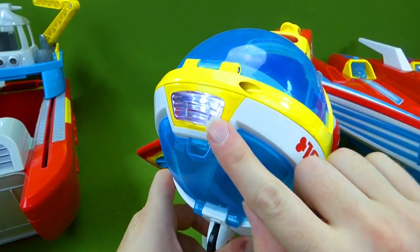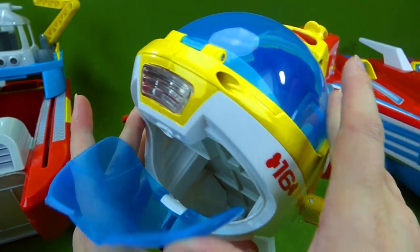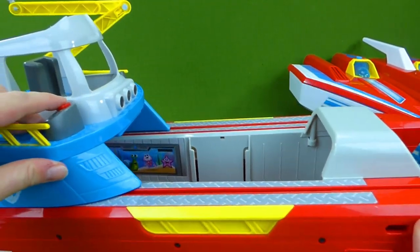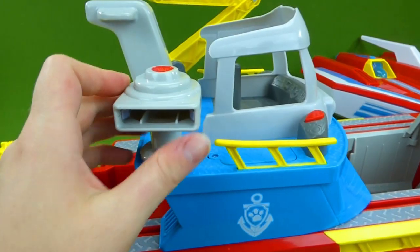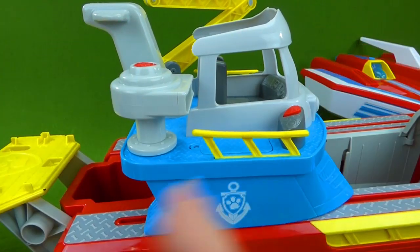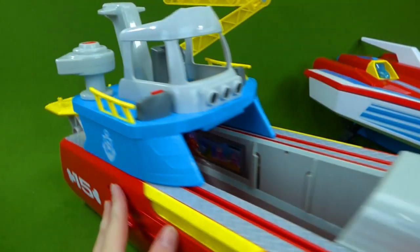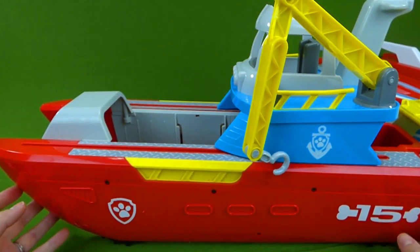And it has a light right here at the front. And you also have storage down here. Then the Sea Patroller will hold vehicles right here — you can put about two vehicles in there. And it has sounds and lights. And it also can shoot lifesaver rings right here — so let's take this one, put it in here, and you can aim it where you want and shoot out a lifesaver ring. Very cool. Then there's a place for Skye to land right here, and you can put some stuff back here in the storage hole. And over here you've got a hook for water rescues.